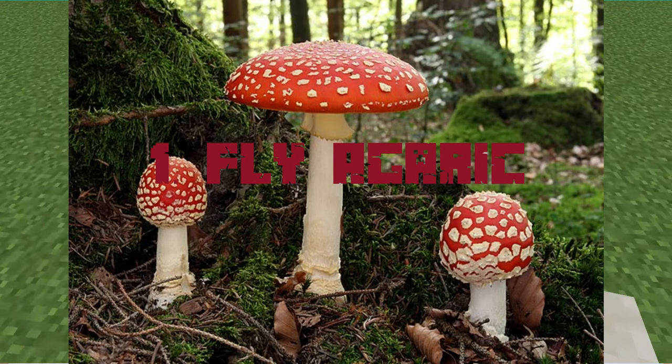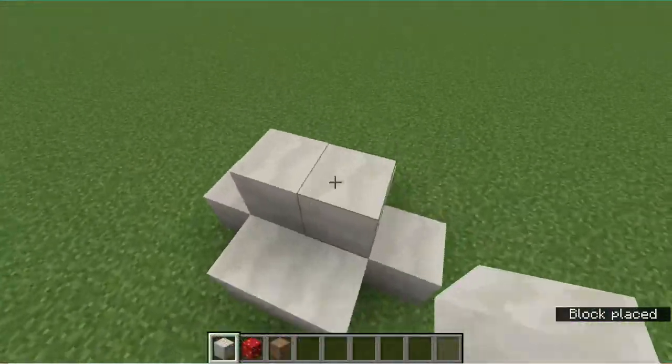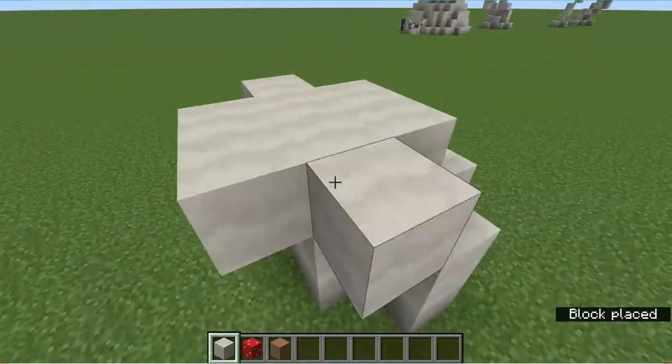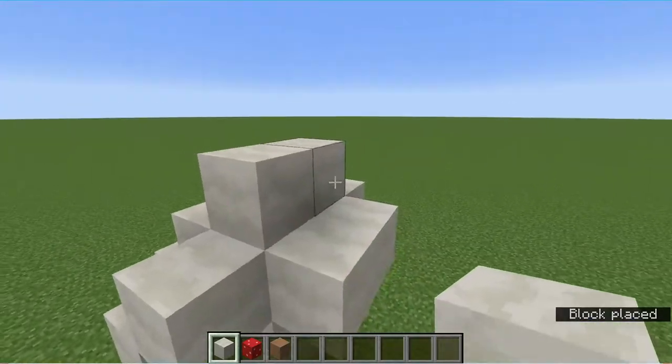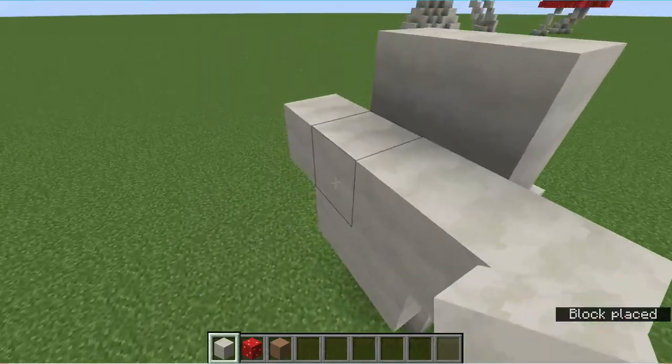The first mushroom we'll be building is commonly referred to as Fly Agaric. This is a poisonous mushroom that you definitely shouldn't eat raw. But what a pretty mushroom! Fly Agaric is a fairly well-known mushroom, often being depicted in fantasy artwork and the Mario video games.